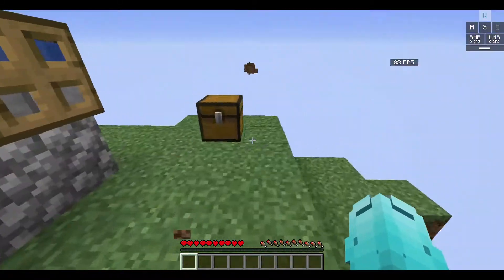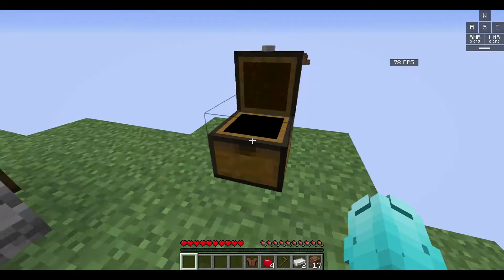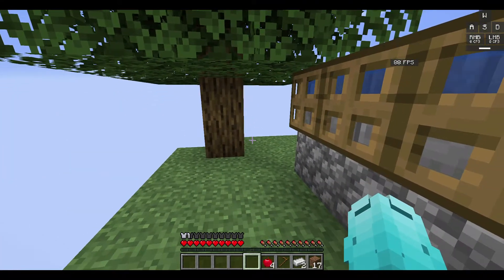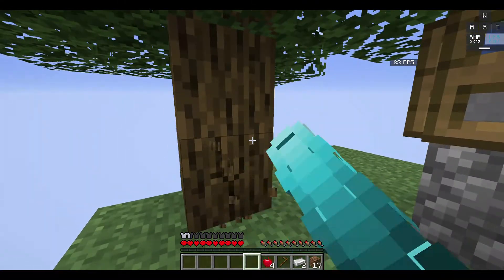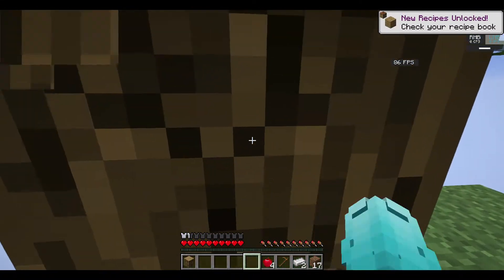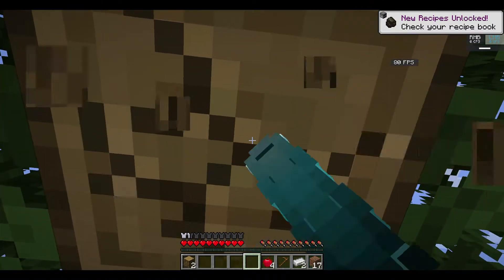So let's get started. Let's see this chest — it's got dirt, iron, a wooden hoe, and a leather tunic. Let's put the tunic on. We got three armor. And let's make a shovel.